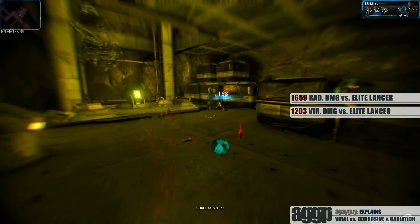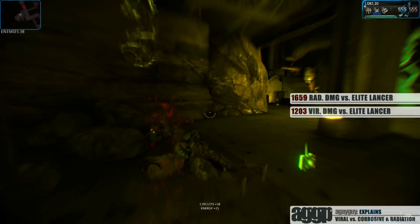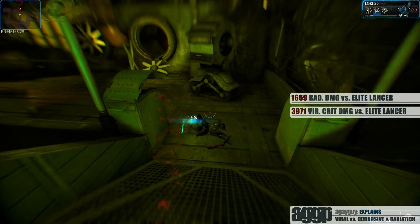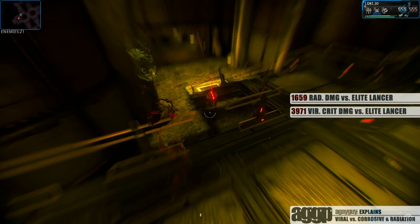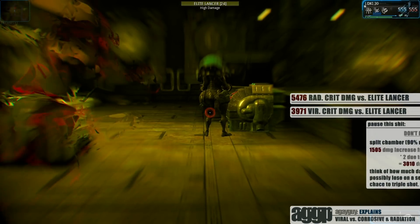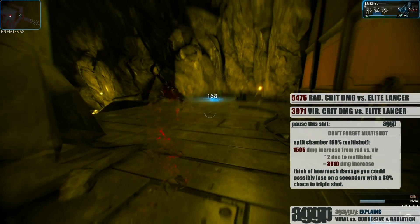While this may not seem like much, when you start factoring in crits and headshot multipliers, there's a larger difference. With the viral combo installed, we're doing consistent 3,971 points of damage on leg shots. But with the radiation combo installed, we're doing 5,476 points of damage, which puts radiation ahead by 1,505 points — and that's not even a headshot.